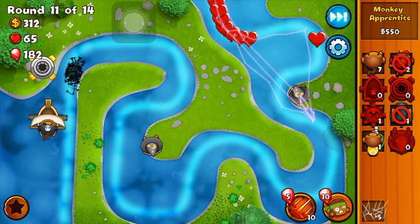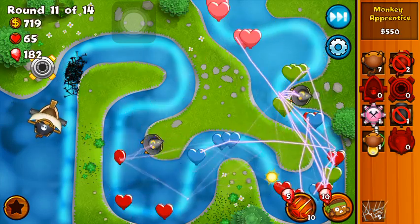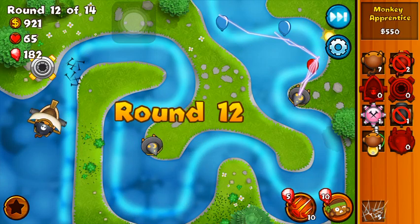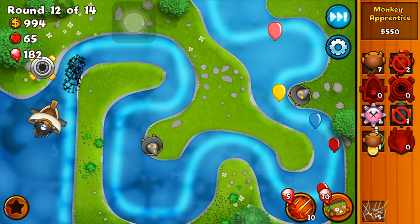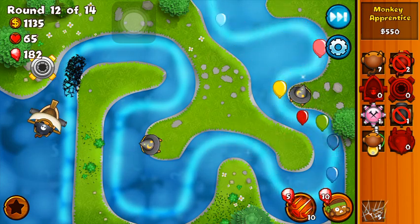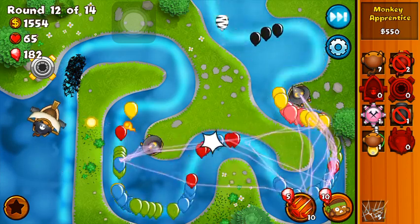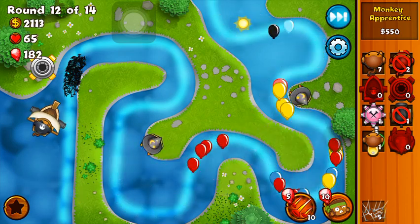The lightning — if it hits a glued balloon it's not going to take away the glue unless it's a summon whirlwind, meaning a tornado. So if the apprentice is upgraded to 2-0-3 or 2-3, it's gonna take away the glue, but if it's not upgraded to the tornado upgrade it's not going to take away the glue. I forgot which upgrade the tornado is on but you guys know what I'm talking about — the summon whirlwind.